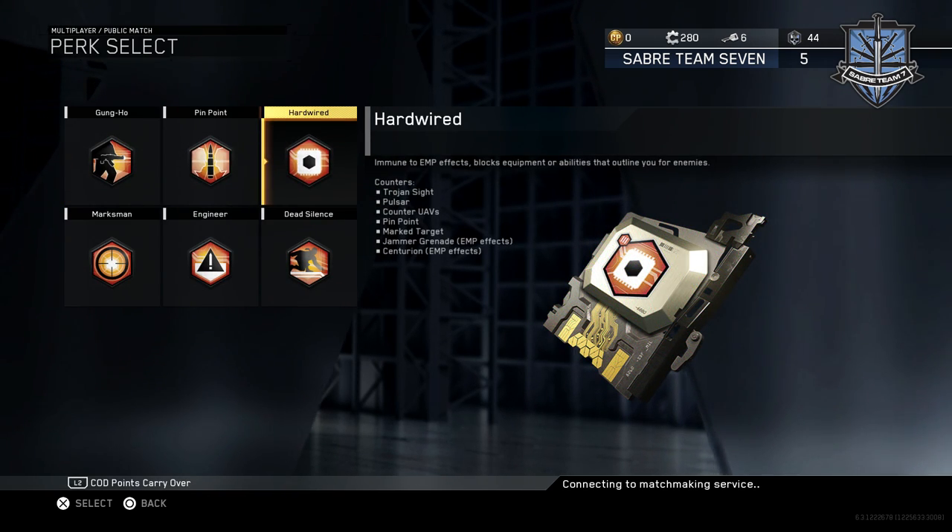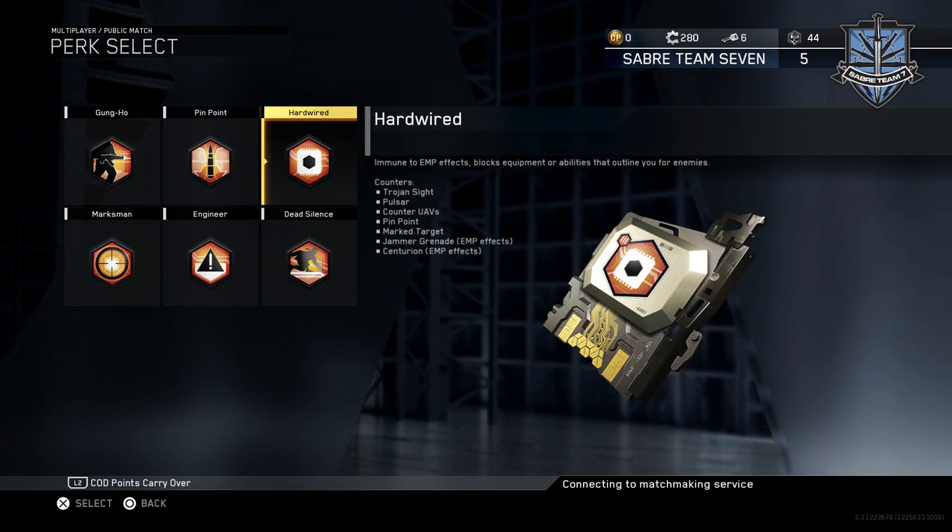There is one perk you must not run, and that's the Perk 3 Hardwired. If you run this, it'll remove the bright red box outline when the enemy uses the Trinity Rocket, making you pretty much invisible. You do not want this — you have to be able to be seen in order to complete this challenge. Do not run the Hardwired perk.